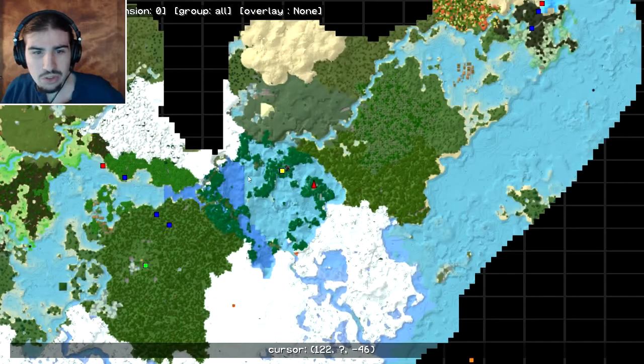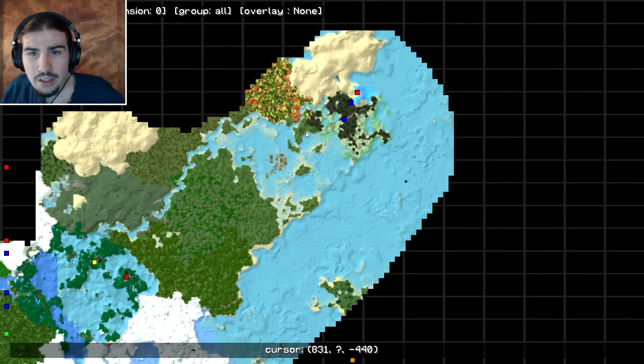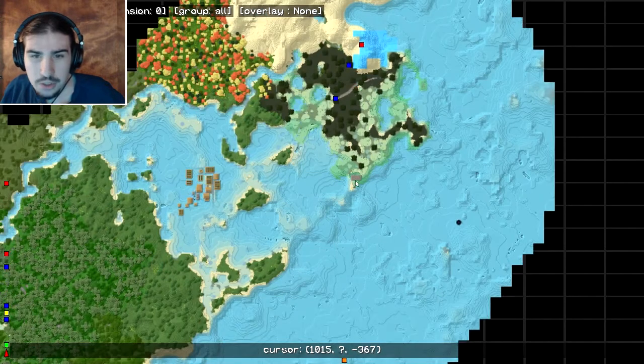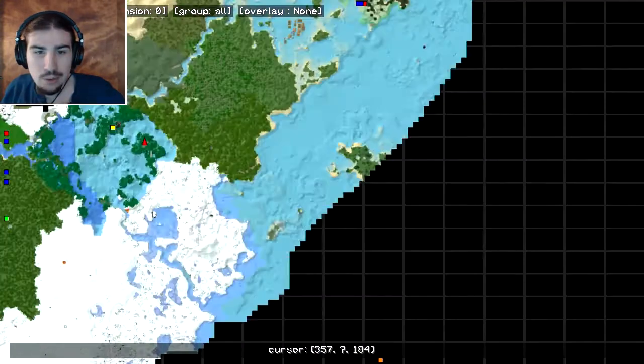Looking at the map — one thing to note, the water was different there because when the textures updated for water, it loaded the new water in some chunks and the old water in others where I haven't been. Pretty much I went up here and put a teleporter right in there so we can fight that boss.